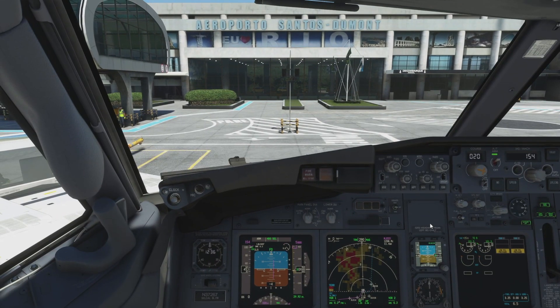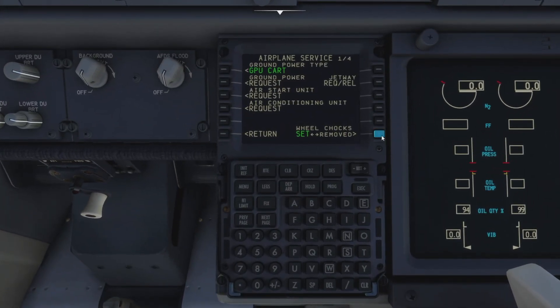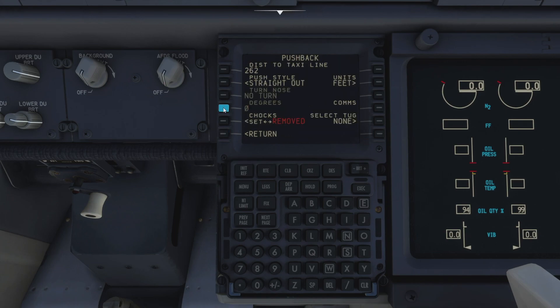We are ready for push back. Let's head down to the FMC and start by removing the chocks. Then we need to go to push back — we're going to go standard L with the nose to the left and select the tug and away we go.